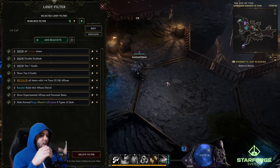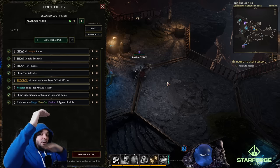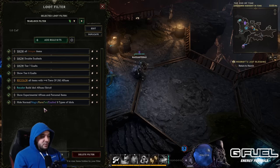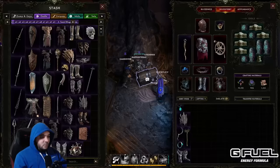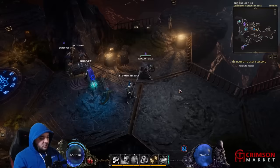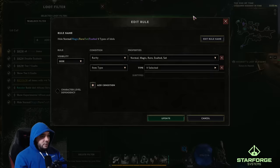I thought about making a loot filter from scratch, but I'll use the one I have here — I simplified it as much as possible. We're going to start at the bottom. Remember, any rule at the top supersedes anything below it. At the bottom, we're going to hide everything in the game — all of it. You'll also notice in this loot filter I completely hide set items. I don't even look at them anymore. First, I've pretty much got all the set items. Second, set items aren't that great — there's only like one or two that have any real use in the game.